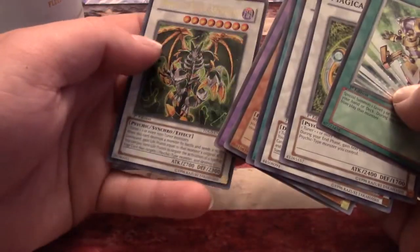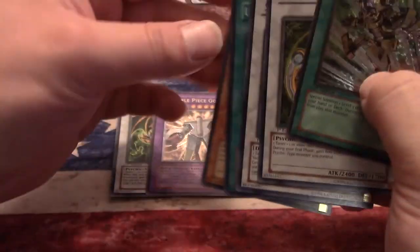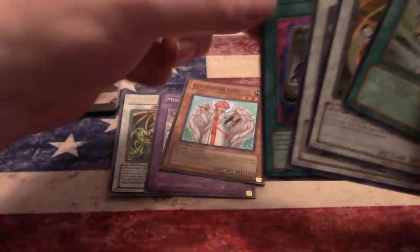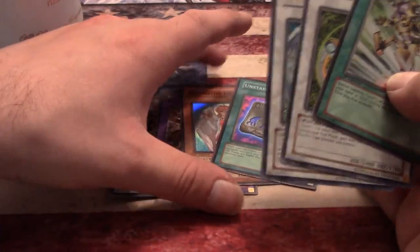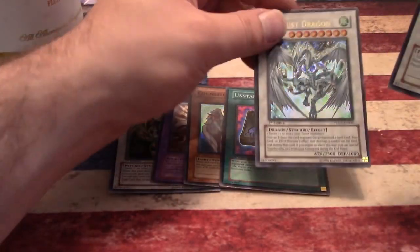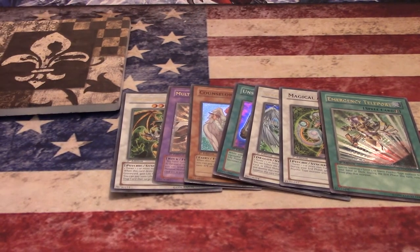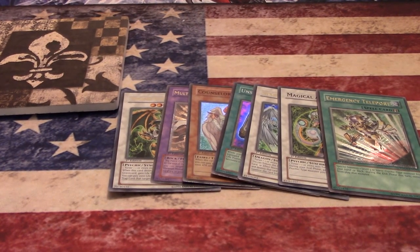Ultimate Multiple Piece Golem and Thought Ruler Archfiend — sick card. The worst pull I think I got was Unstable Evolution just because I don't remember it ever being played. Counselor Lily was attempted for a while because you needed all the synchro help you could get when the game first came out, so I remember people using that — but Unstable Evolution I don't recall at all.